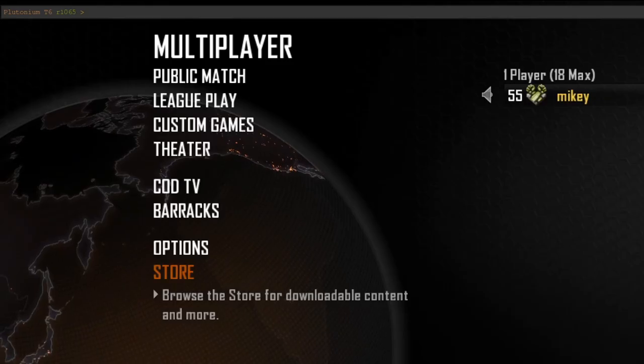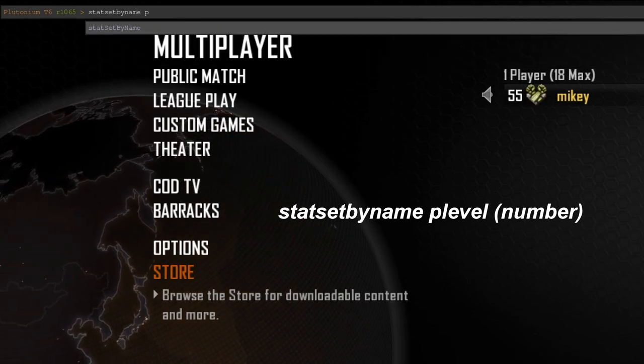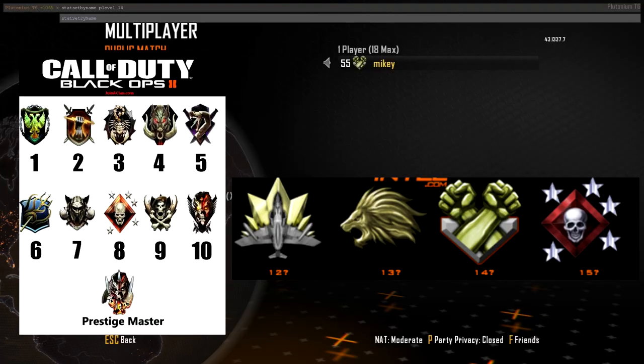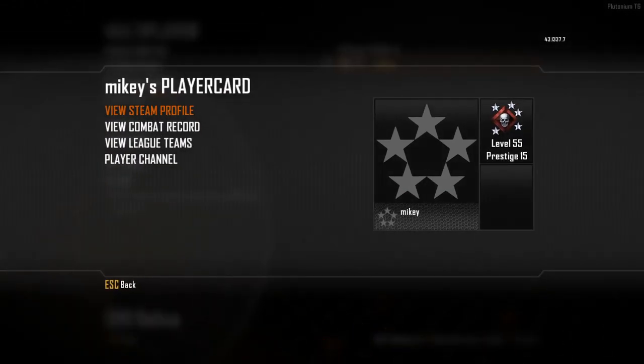Type in the command: stat set by name space p level, and then the prestige number. On screen I'll list all the prestige icons and the levels associated with them. For example, I'm going to do prestige 15 — and now I have it right here, prestige 15 in all its glory.